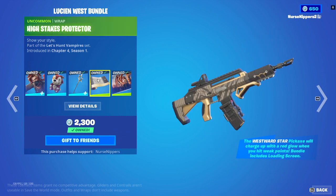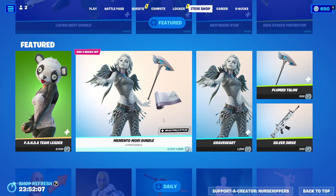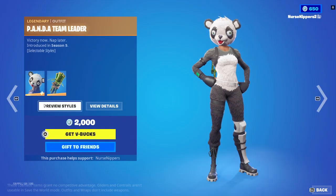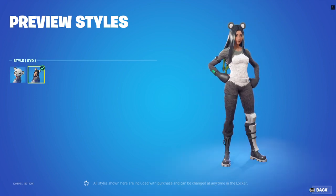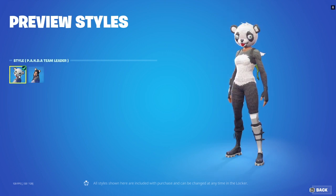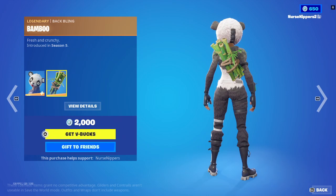Then we've got the High Stakes Protector Wrap, and the High Stakes Club Reunited Loading Screen, which of course comes with Johnny and Helsi — whatever her name is. Oh, Panda Team Leader with her adorable — she's so cute! I just can't with her. Look how adorable she is! Of course she's cute. It's Sid. That would be why — I love Sid. Panda Team Leader and the Sid version. And here is the Bamboo Back Bling.